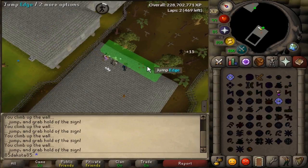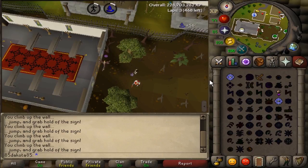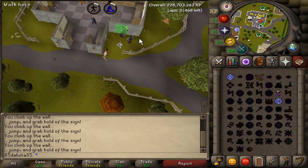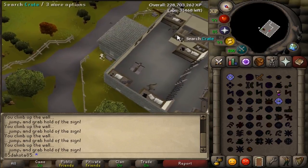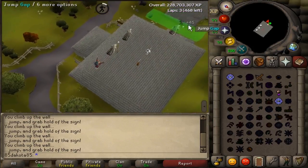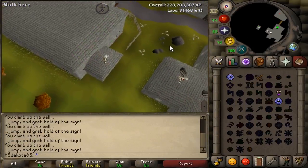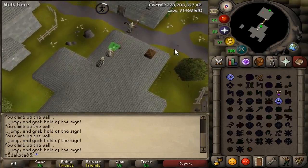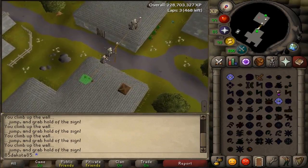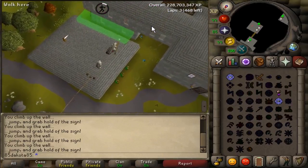I could continue listing all the shortcuts but there are a lot of them, and I think you guys get the point. The other reason agility is so important is your run energy — the higher agility level you have, the faster your run energy restores. This is helpful for just about anything you're working on: blast furnace, tanning hides, making orbs, the fight caves, abyssal sire, and Cerberus if we're thinking more bossing. Even just walking from place to place without the right teleports, higher agility can speed up anything.